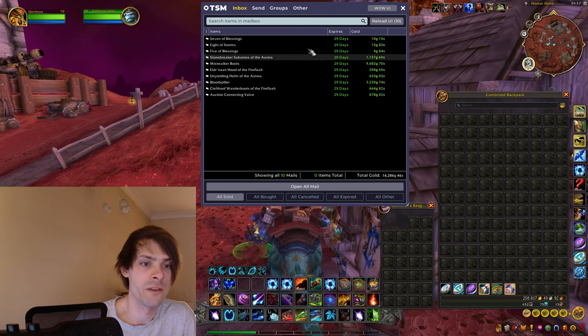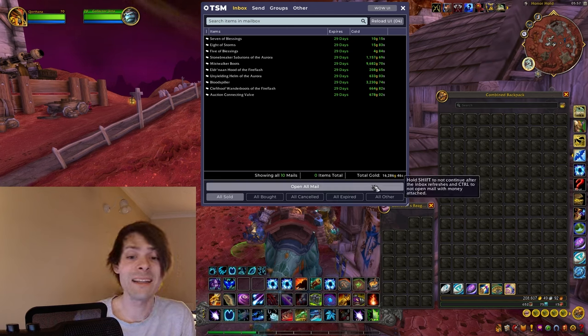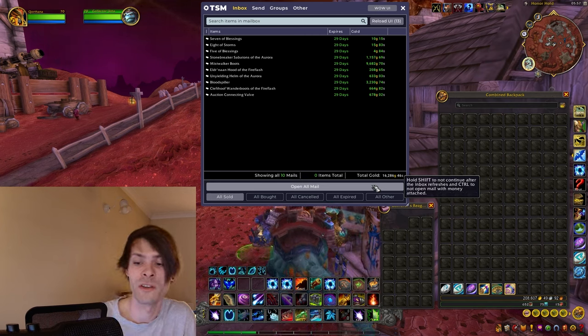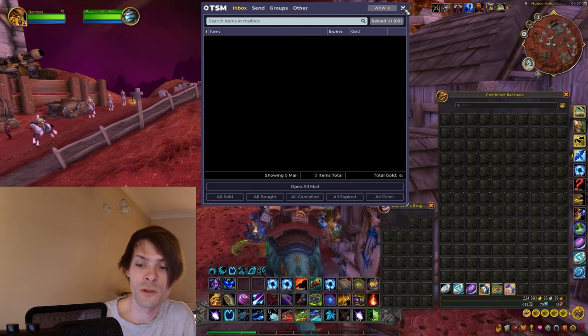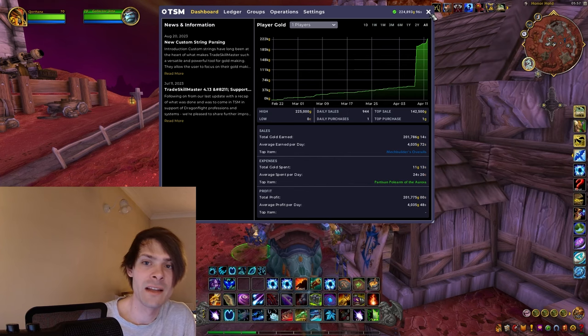The Stone Breaker Sabatons sold for 1,157 gold, the Mist Walker Boots for 19,682 gold, and the Blood Spiller for 3,230 gold, along with a few other transmog items — equaling 16,286 gold for today. Not bad. As we're getting more variety on the auction house we'll start seeing more regular sales, bringing us up to 224,893 gold total.